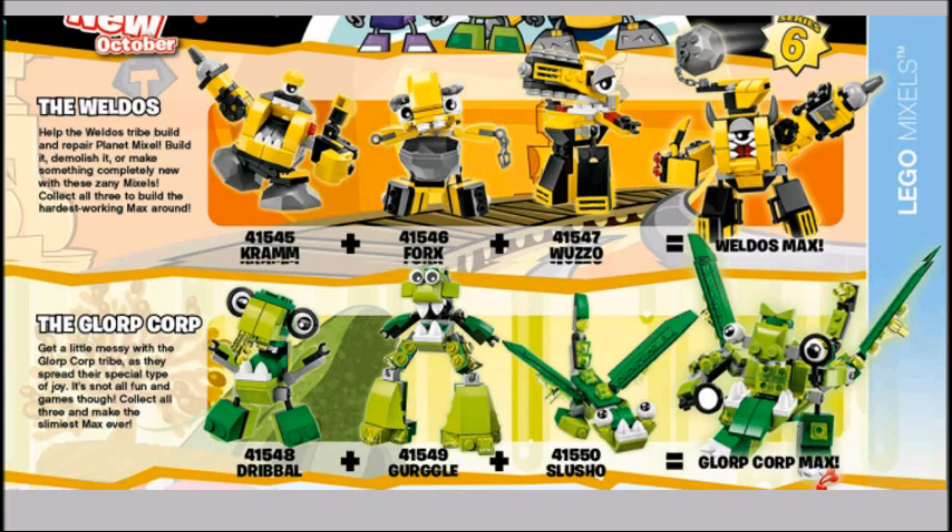The Weldo's: Help the Weldo's tribe build and repair Planet Mixel. Build it, demolish it, or make something completely new with these Xanny Mixels. Collect all three to build the hardest-working Max around. You guys can see the Weldo's Max over there on the right — looks very, very nice. You can see Wuzzo, 41547; Forks, 41546; and Cram, 41545. My favorite right now is probably going to be Cram, at least in this tribe.